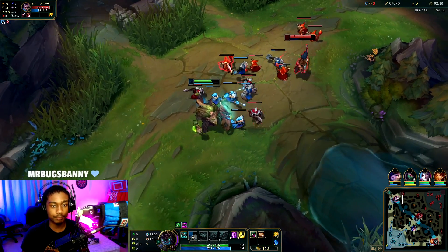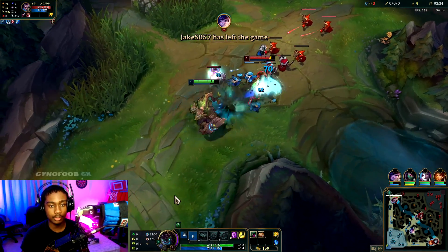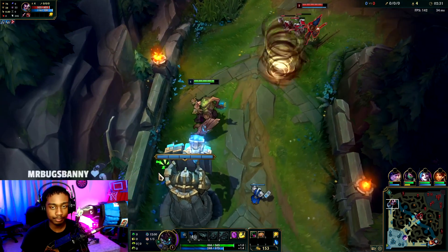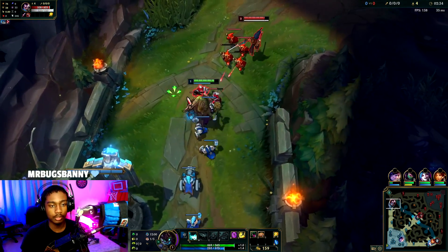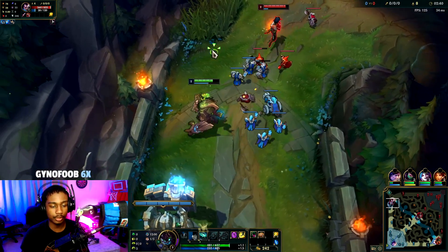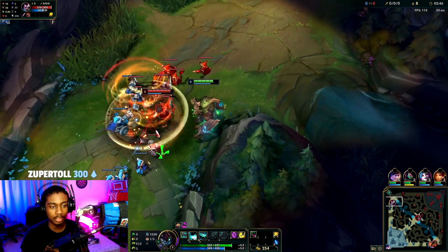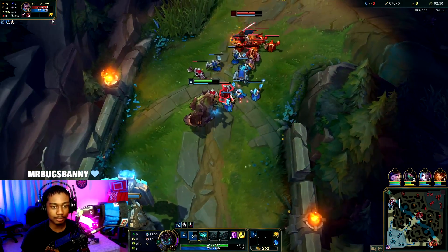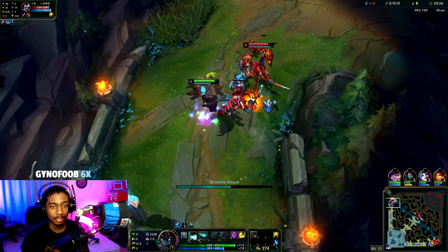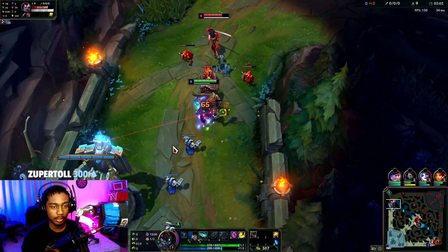So we kind of have to respect it. Those are the runes by the way — you basically take them every game, you could copy them. You could either go Corrupting Potion or Doran's Shield start. Since we're playing against someone melee and not like a ranged Teemo constantly auto-attacking us, I decided that Corrupting Potion is better for sustain purposes. But if we're playing against someone who auto-attacks and harasses us every two seconds for sure, we would definitely opt for the Doran's Shield.